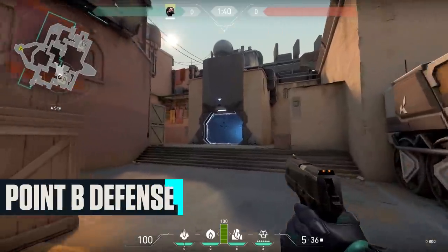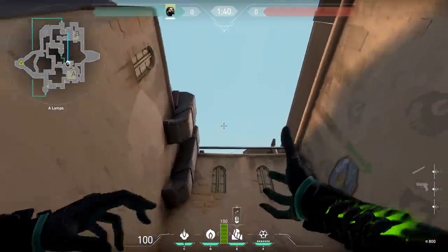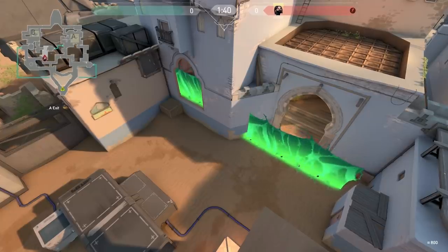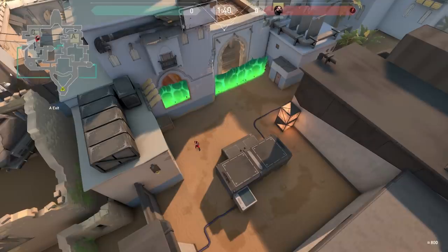When it comes to defending, similar principles of smoking the choke applies. Should the enemy commit to the push onto B, go up to the side of the mid teleporter just outside of the entrance to lamps and deploy your wall, running lengthwise to point B. This wall is incredibly effective, as it blocks off the window at Hookah and entrance from B long without you actually having to be on the site itself.